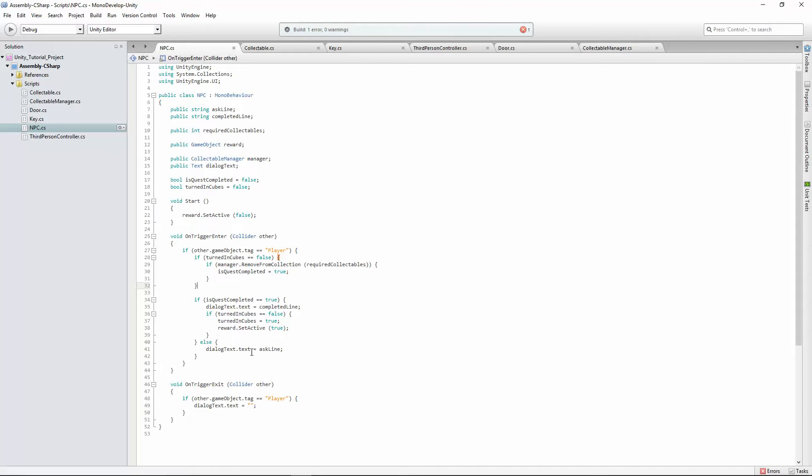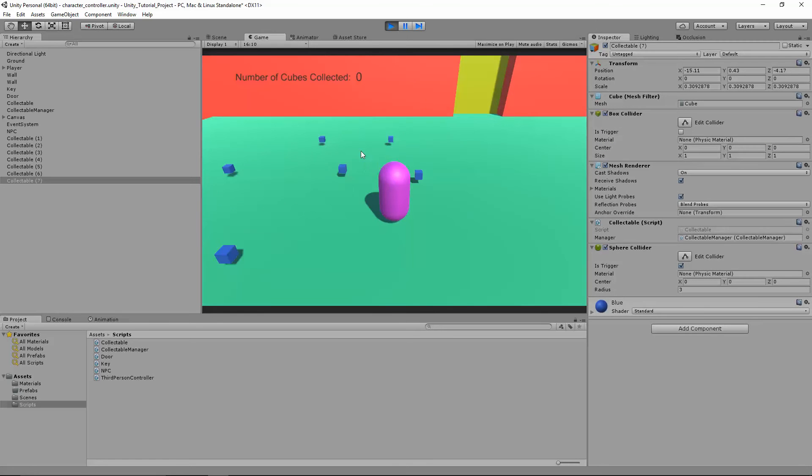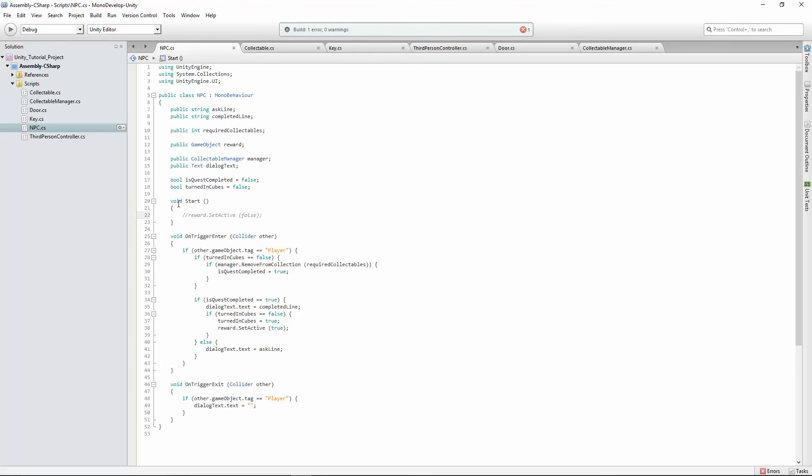I'm sure this could be done a little cleaner, and if you want to try and clean it up, go for it. When we get more in depth, we'll definitely do this in a cleaner way. Also notice our reward is getting hidden when the game starts. If I turn that off and hit play, notice the key is already out there and we can just grab it. So we need to make sure the key is hidden before we turn in our quest. That's an NPC with a quest.